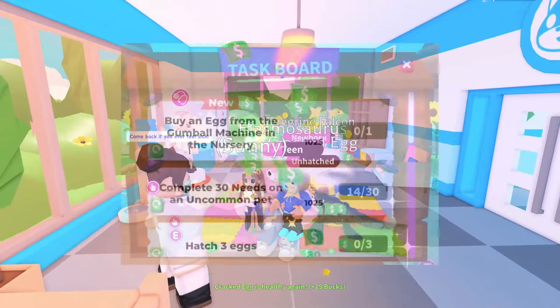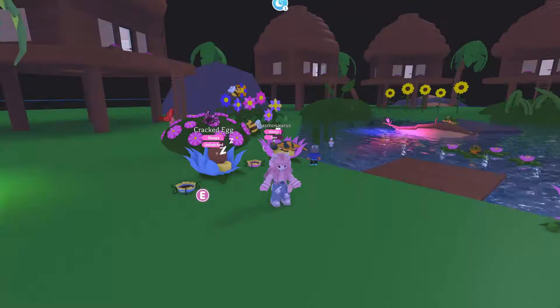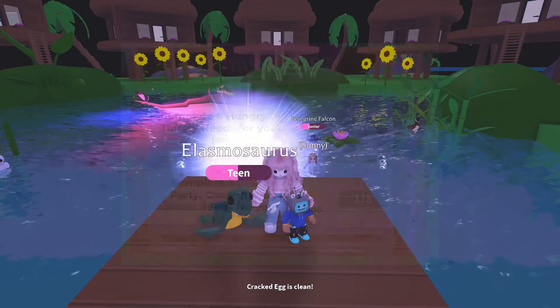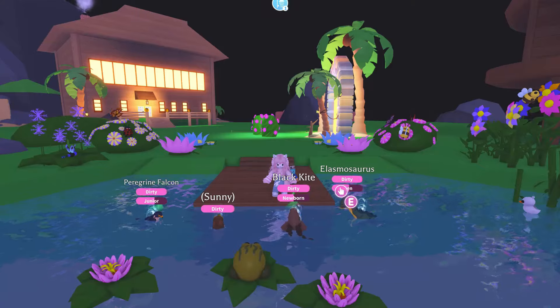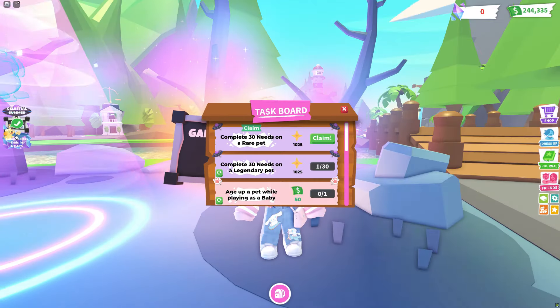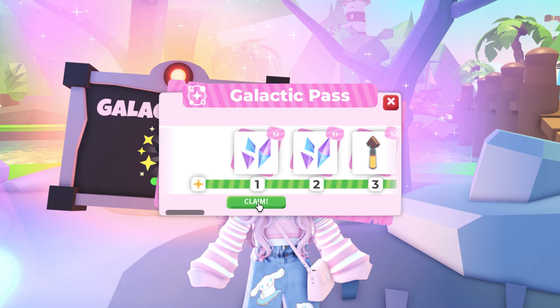Some of the tasks were quick, like buying an egg from the gumball machine or opening a gift. Most tasks take longer but give you more XP. Task board tasks are random — you might have to buy eggs for hatching tasks, and sometimes you have to do tasks for a common, rare, or even legendary pet, which might be a problem for newer players who don't have a legendary pet. It took 10 hours to complete.